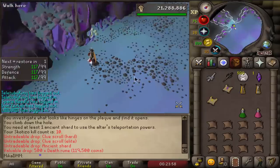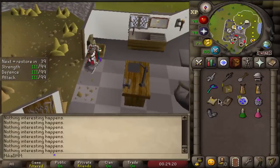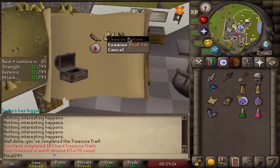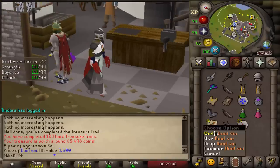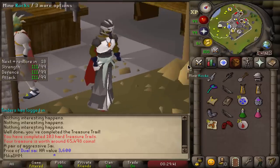Starting off with the hard one first. Can we get something cool? Dual Sai! That's new, that's 100% new. How much do you guys think this is worth? That is epic. Wait, let's wear this — that's gonna go for a lot, 100%. Look at this — it's like a double defender.